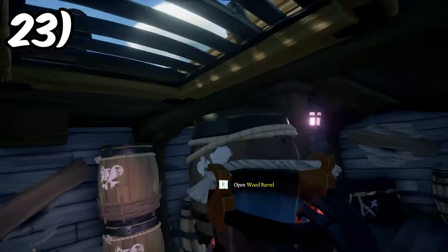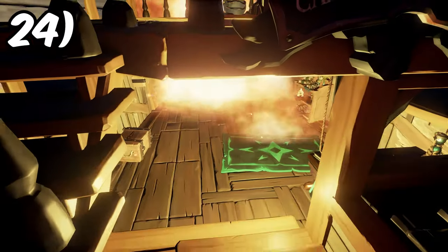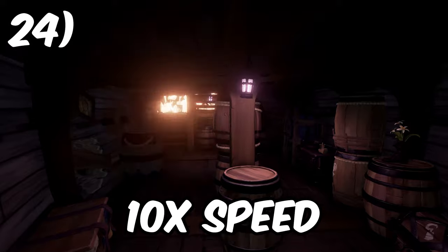You can bail water through any grates on any ship. Fire on ships causes holes to form over time, so you can sink ships with only firebombs, but it might take a while.